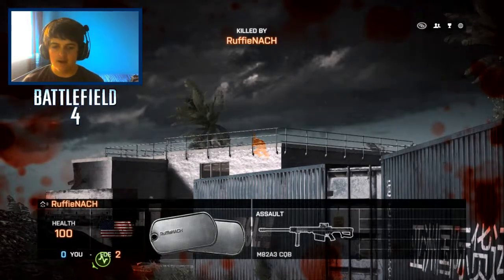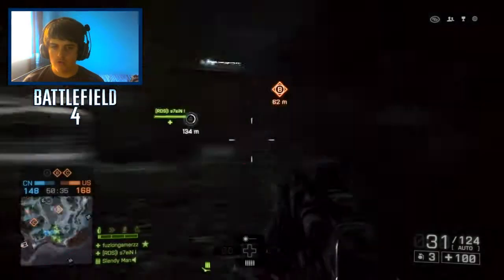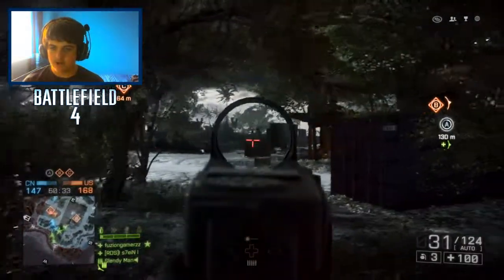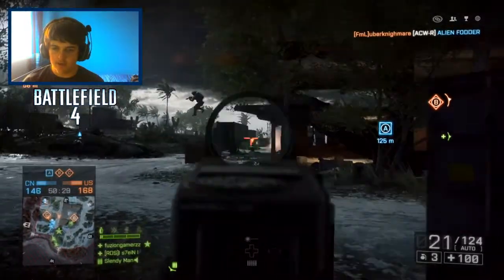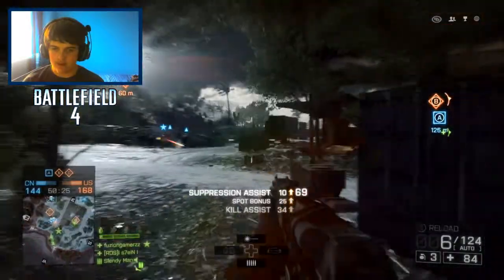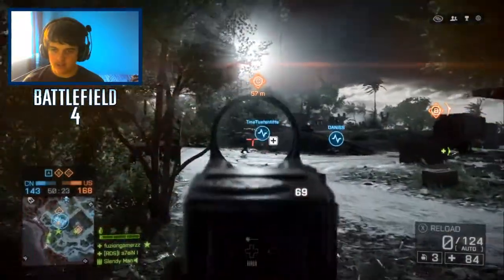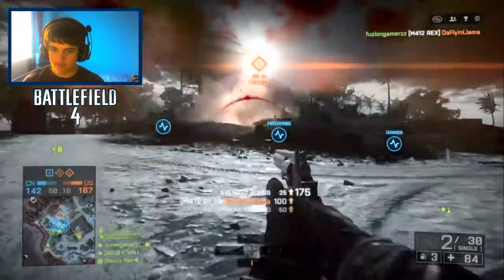That sniper's gonna get taken out — he's gonna cause us problems. We're going to spawn on a teammate. Should we go C or should we go for the sniper? C's probably more important. Was that an enemy? Yes, it was.